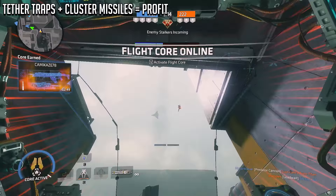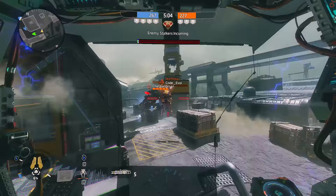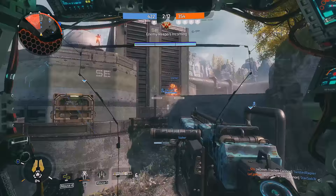A really cheeky tactic is using the Tether Trap in combination with the Cluster Missile, to force enemy Titans into a pain field that they cannot escape. And that is just pure evil to watch them panic. But if you are someone who deep down just wants to be pure evil, then look no further than the Tether Traps, because the potential for messing with people while laughing maniacally is through the roof with these things.